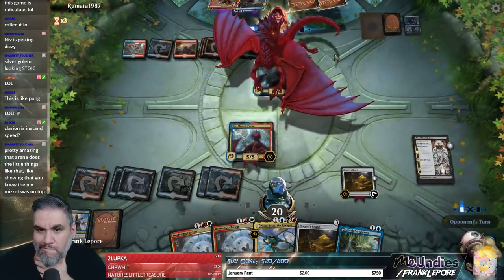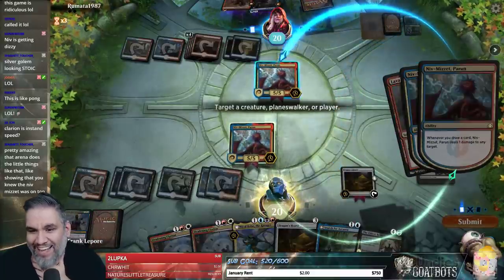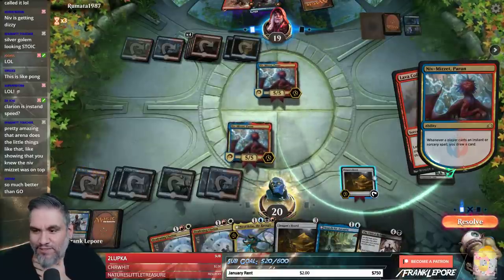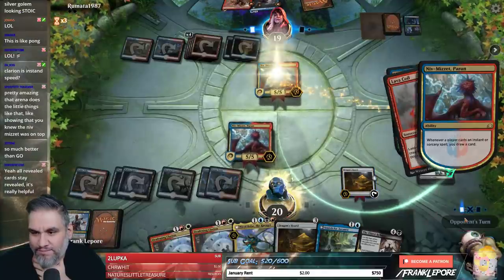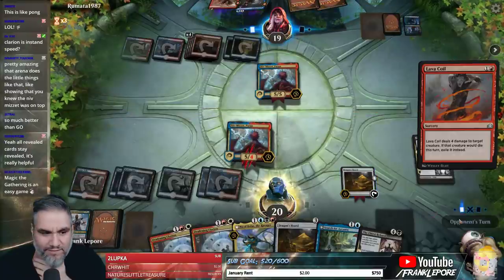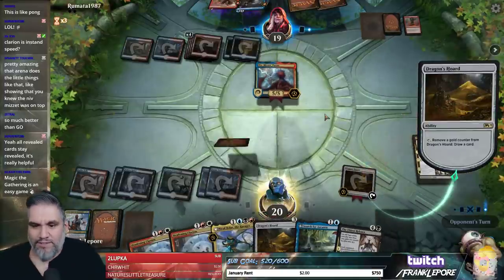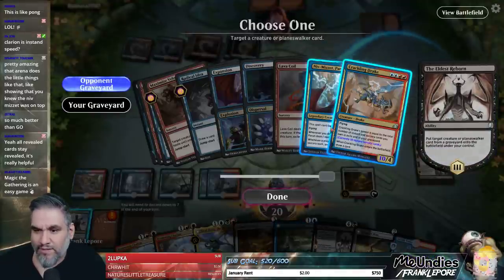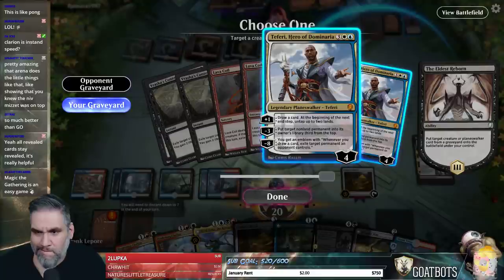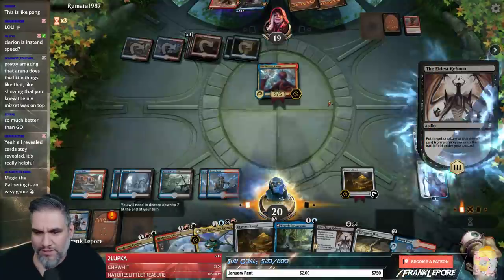Resign. We're going to use this Eldest Reborn to get back Teferi. What are we getting back — Teferi. We can also get Nicol Bolas back and flip it to kill their Nicol Bolas. It's probably just better to have Teferi, right? Because we already have a Nicol Bolas in hand that we can easily cast.